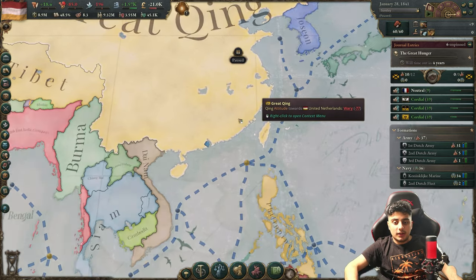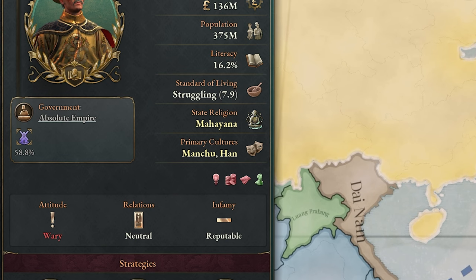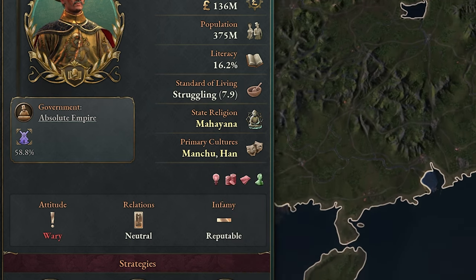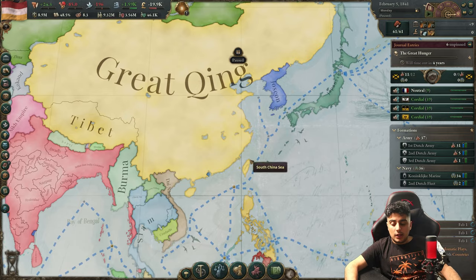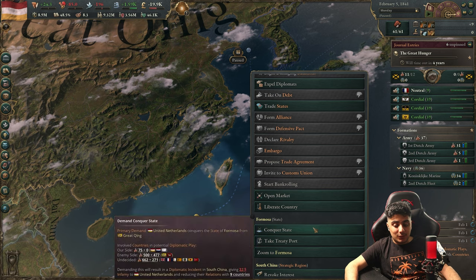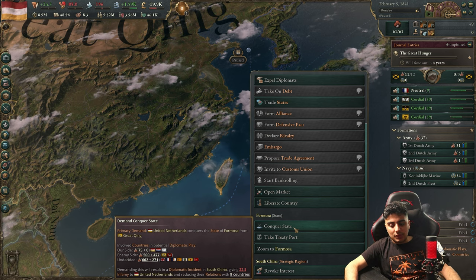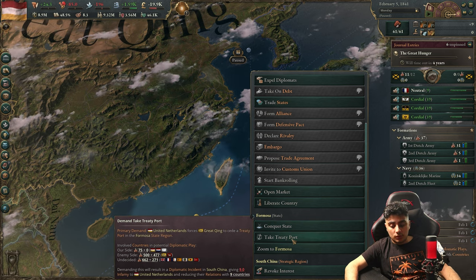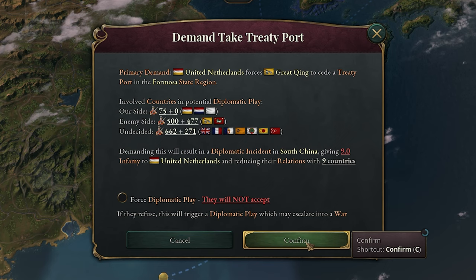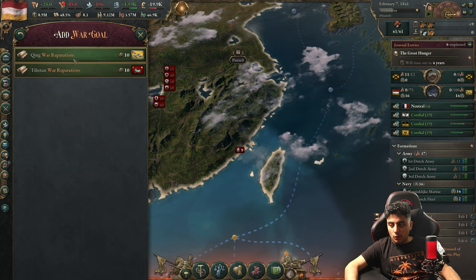It's 1841, and here's a very nice trick you need to know: the Great Qing Empire is going to have a debuff which is very bad for them, and it's going to last four more years. This is exactly the time to attack Qing. For the war target, always go for Taiwan Island — it's very weak. Don't go for 'conquered state' as that gives a lot of infamy. Just go for 'take treaty port', which only costs a small amount of infamy. Once the diplomatic play starts, also add a war operation.